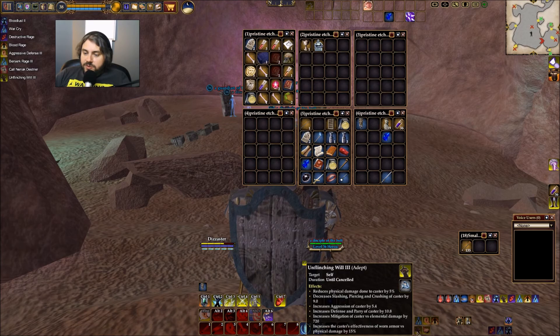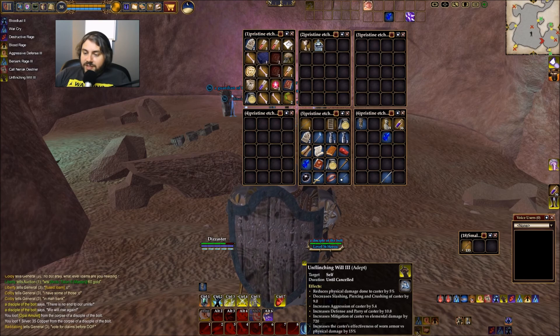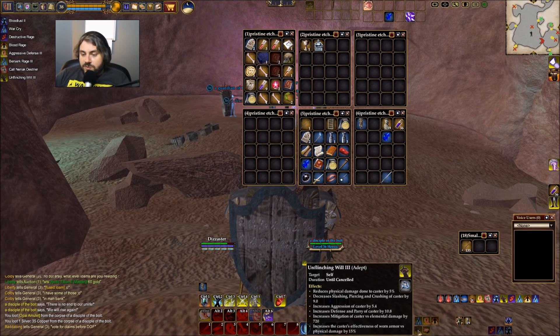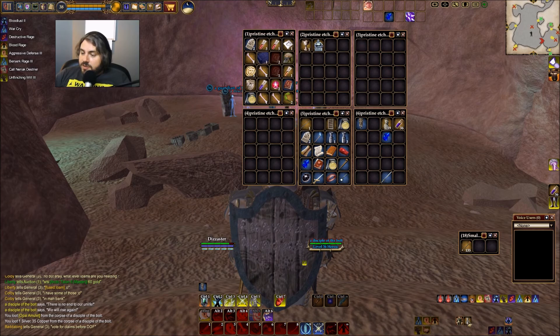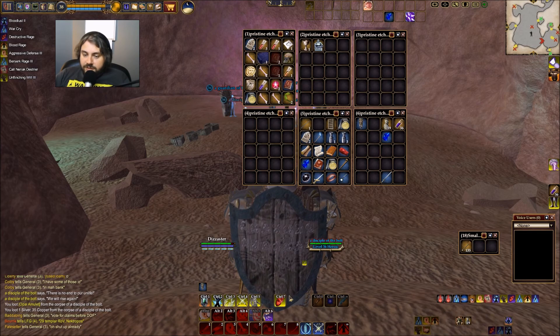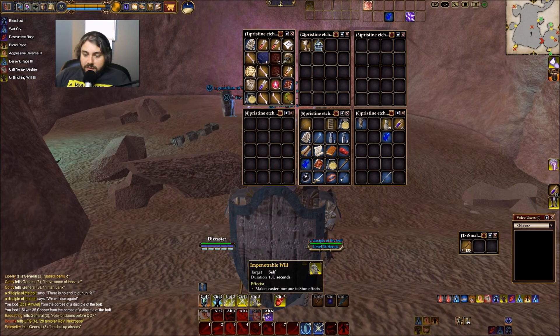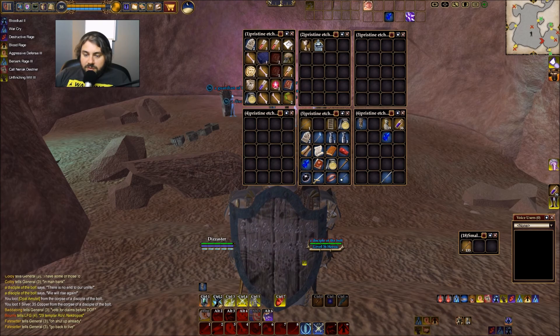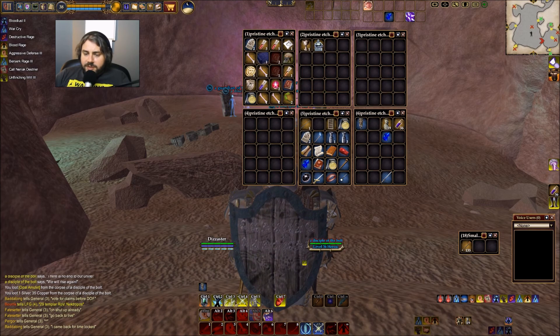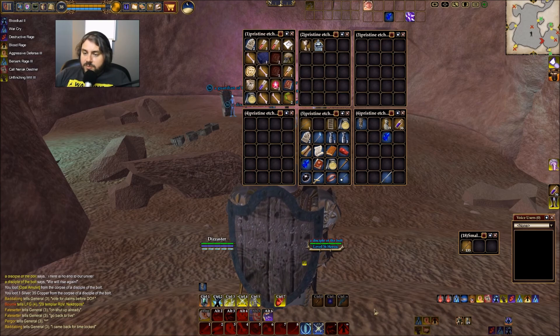Switching to a defensive stance using a shield. This will reduce my DPS but should increase my mitigation pretty dramatically. It reduces physical damage, increases slashing, increases aggression, defense, parry, increases mitigation versus elemental by 720 — which these guys are probably casting. It increases effectiveness of worn armor versus physical damage by 15%. It'll definitely give me some needed protection. I don't know if I'm going to use the attack decrease ability, but I'll be popping as many of my spells as I can.